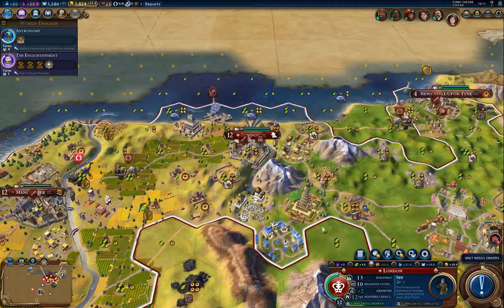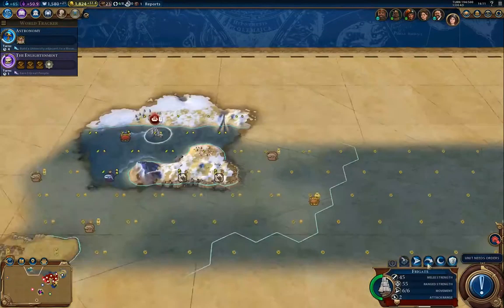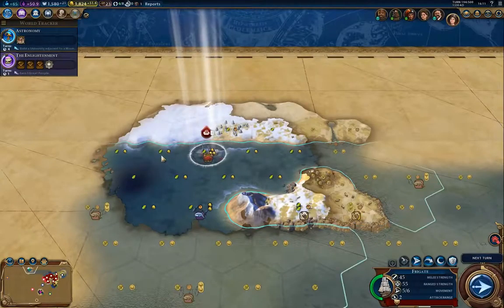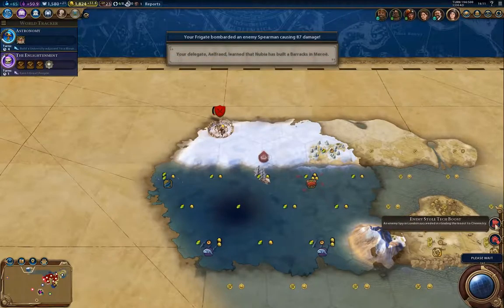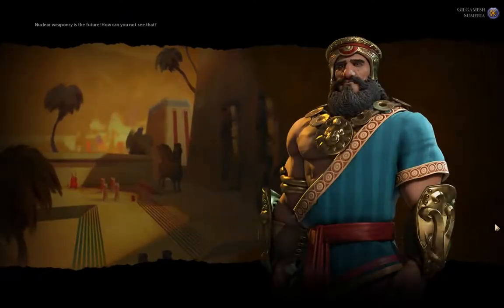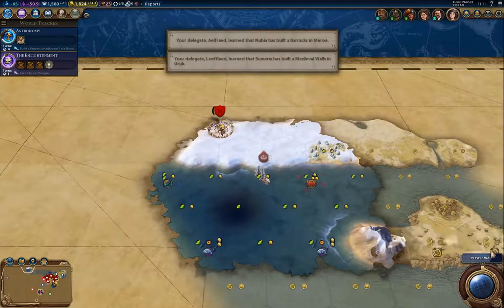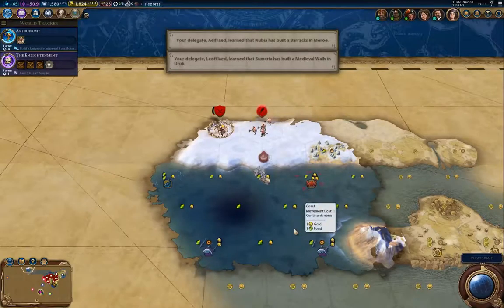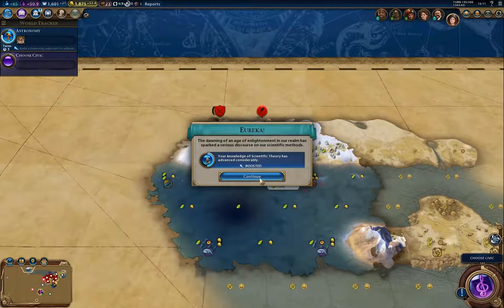I'm going to build a spy here — I think I'm going to need two spies actually. There's the camp, but I can't clear it with the frigate. The AI doesn't really spy anywhere but your capital, so you don't really have to defend, for the most part, your other cities.